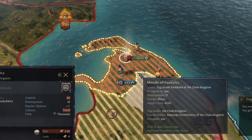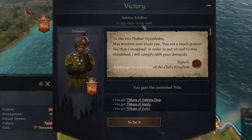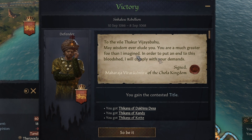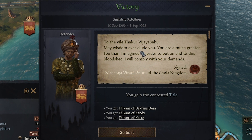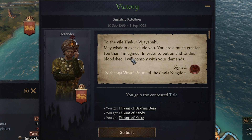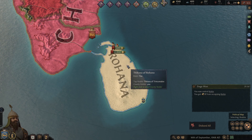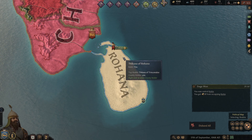What's weird is it says we're not even sieging this castle — I'm not sure what that's about. We won? 'To the vile Thakur Vjai Bahu — may wisdom ever elude you. You are a much greater foe than I imagined. In order to put an end to this bloodshed, I will comply with your demands.' And so yeah, I guess we now own this entire peninsula. Wow, that was actually really easy.